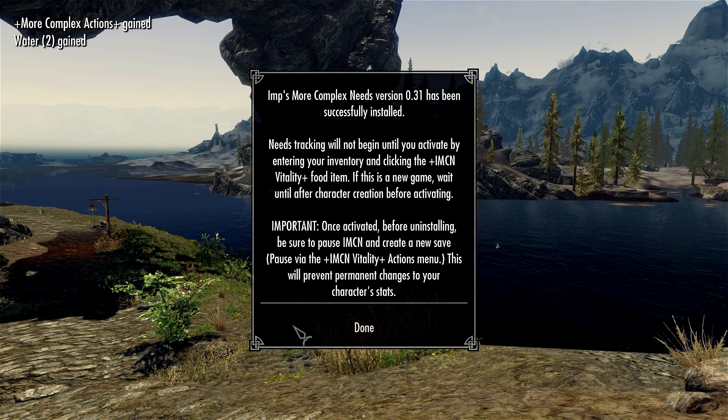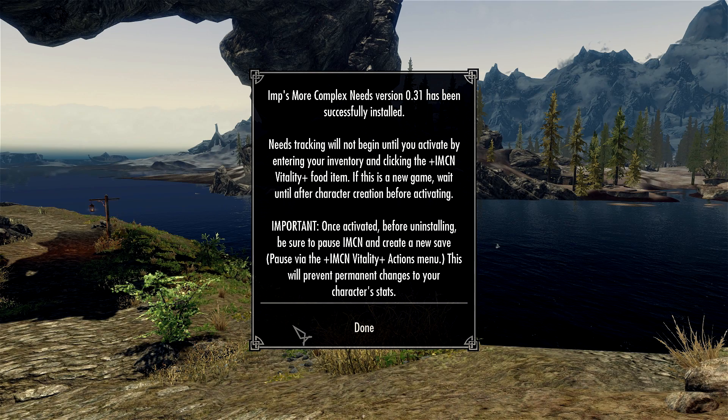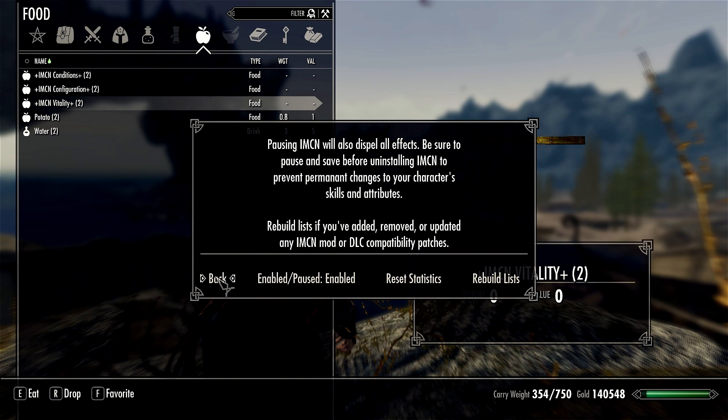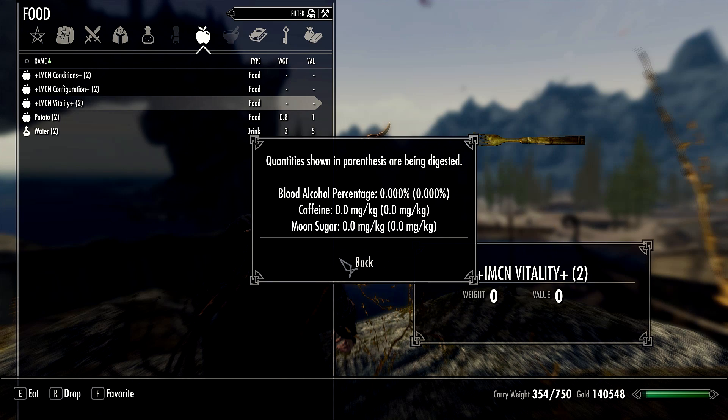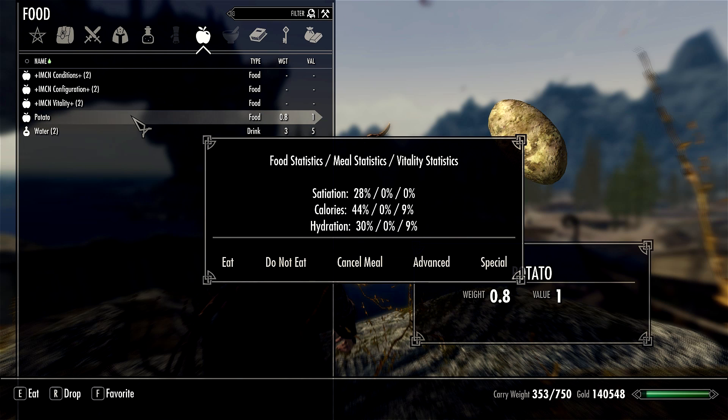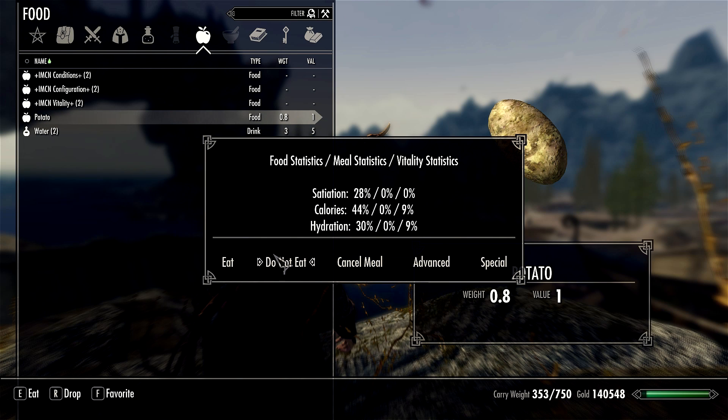When you first start up the mod you get a greeting message telling you to go into your food menu and activate 'IMCN Vitality,' which will start the mod. The first thing you'll notice is that there are a lot of options to look through, because as the title suggests it is very complex. I'm just going to cover the bare basics, because covering everything would make this a 20-minute video.